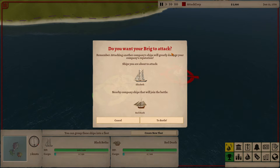It says here: do you want your brig to attack? Remember, attacking other companies' ships will greatly damage your company's reputation. Let's assume I'm okay with that.